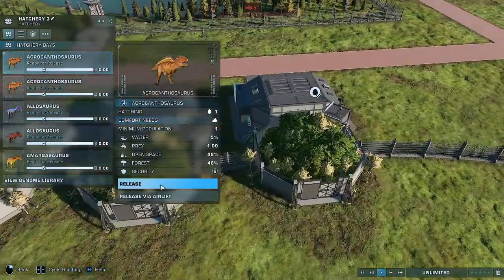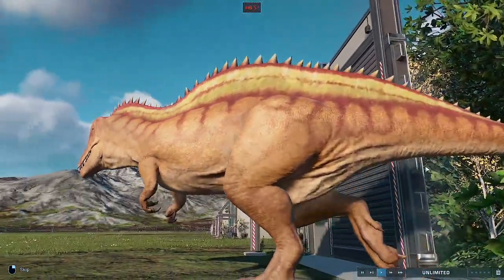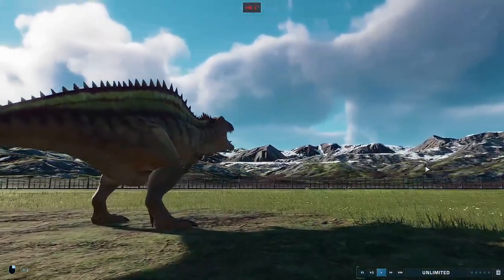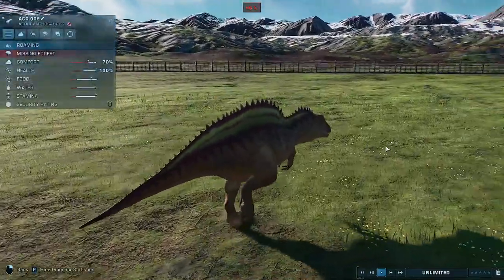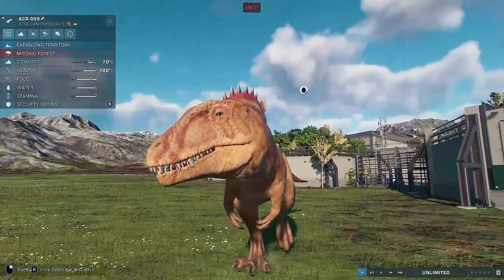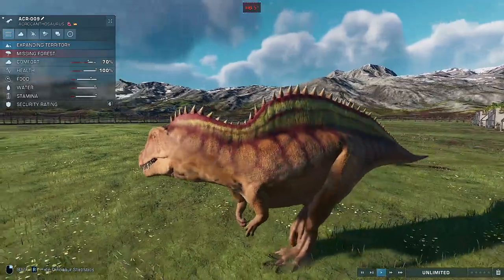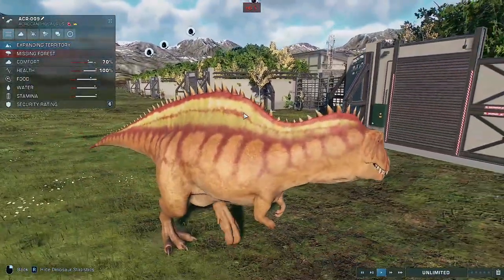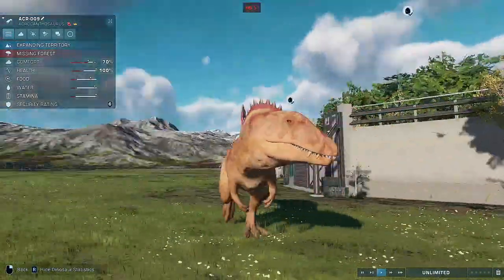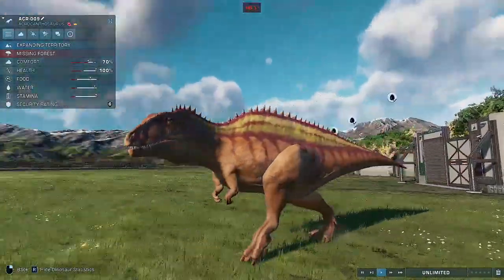We shall start with Acrocanthosaurus. I'm going to go through these real quick because there's quite a lot of them, just give an overview. Oh my God, that looks awesome. Wow, that is very green. The spikes are very well done, I really like them. The sail is obviously the predominant feature on this thing, so the sail has to look good. I love this orange as well — I love the red and the blendedness in there. Acrocanthosaurus, ladies and gentlemen.